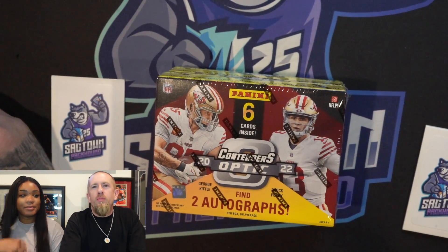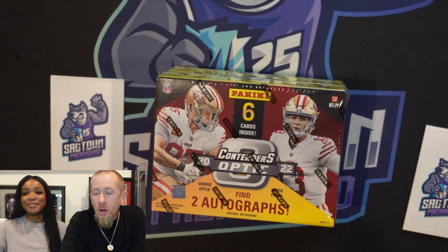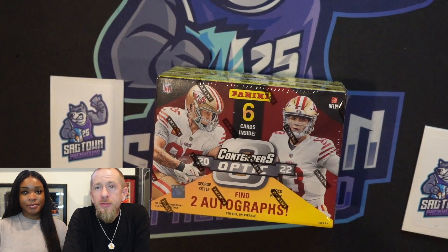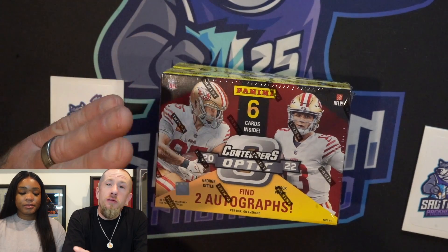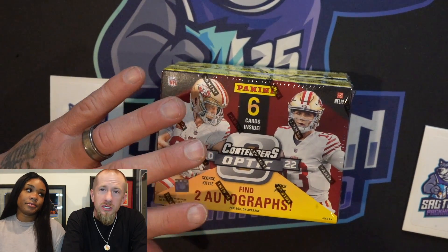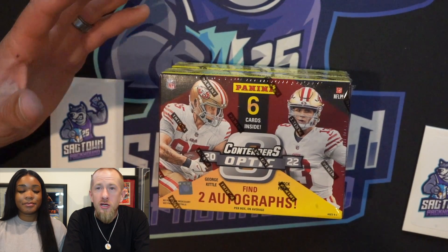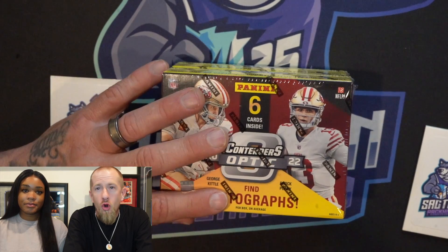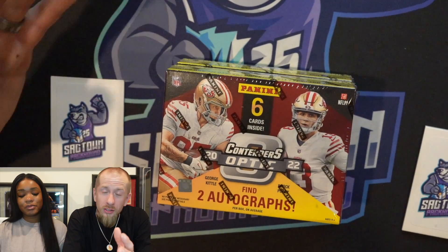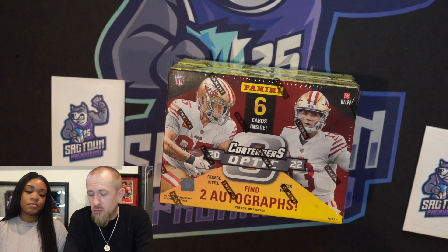What's up y'all, it's your boy the Sacktown Packhound and Mrs. Packhound back at it with another couple box battles. Today we have 2022-23 Contenders Optic NFL. My quick opinion: while this is a nice product, I don't like when products do this — Contenders NFL just came out and all they do is take the normal product, add a chromium backing, put way less cards in, and bump the price up. While it's very nice and you can hit some really big cards, I just don't like when products do this.